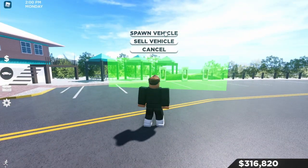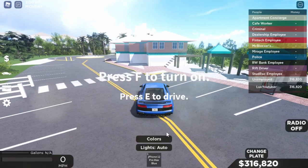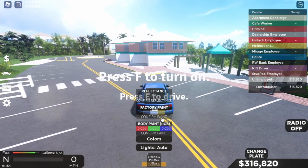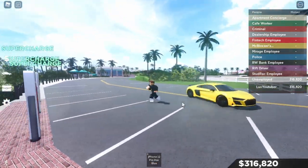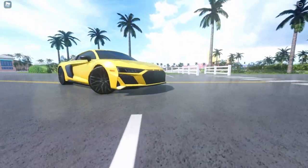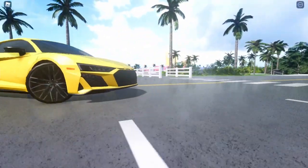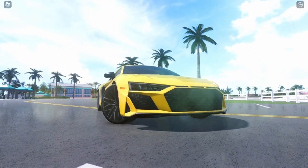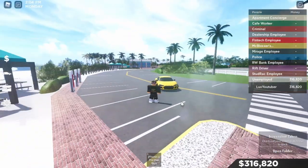I'm just gonna spawn in my Audi and show you guys how I make my thumbnails — they're pretty nice in my opinion. So I just get out of the car, get out of sight, and then find some amazing angles like this, then take a screenshot and stuff. Why not make a thumbnail for today's video right now?